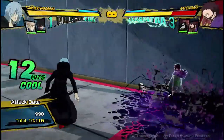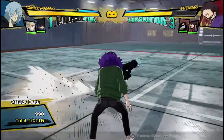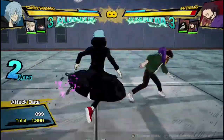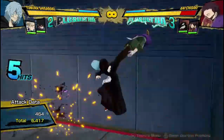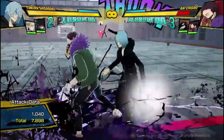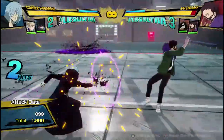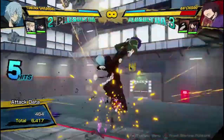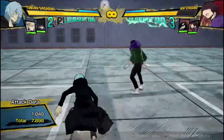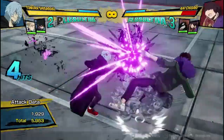There we go — 10,115 damage, which compared to other characters is great damage for one dash cancel, and he can get this all the time; it's not that difficult. Just 1, 2, 3 into this, then 1, 2, armor move into his Tilt Quirk 1. As long as they don't bounce off the wall, it does 10,000 damage.